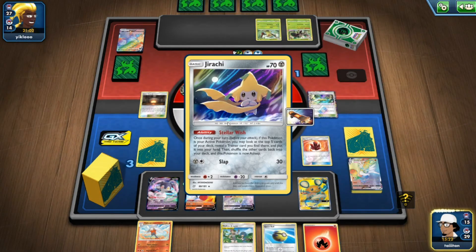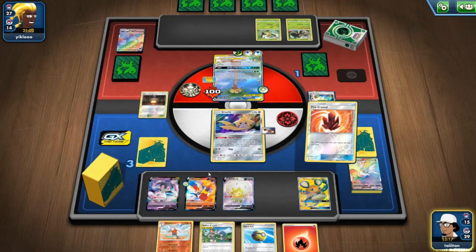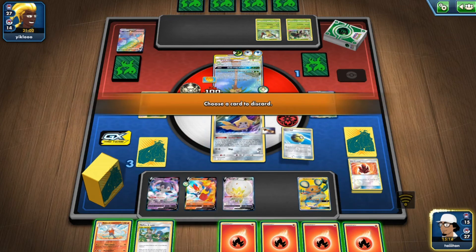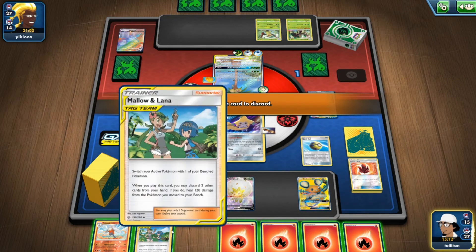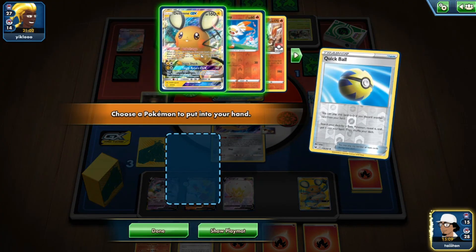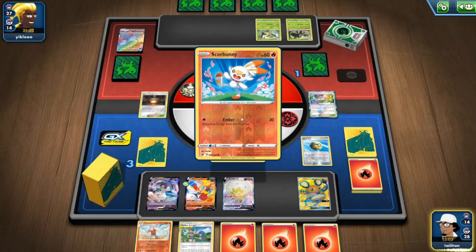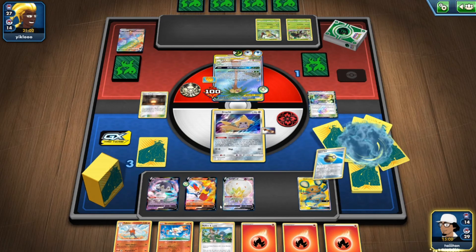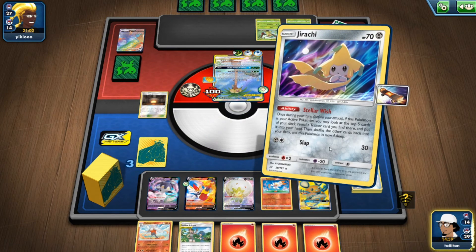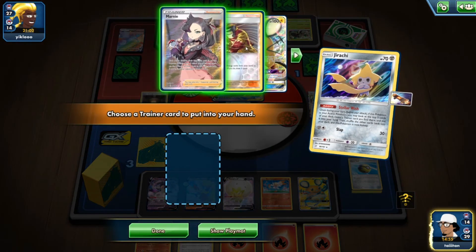Fire Crystal first. If there's a Boss's Orders I'm screwed — I'm playing a gamble right now. Quick Ball — keep them, no, because I feel like I'm going to need them. Get Scorbunny first — the only one that can tank that hit is baby Cinderace. Jirachi — you owe me a Welder. Come on... there we go! On Cinderace, I can tank at least one hit but I have Mallow and Lana anyway.